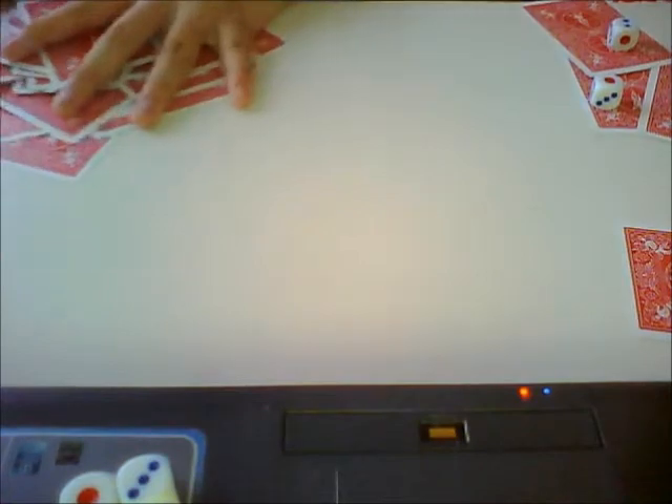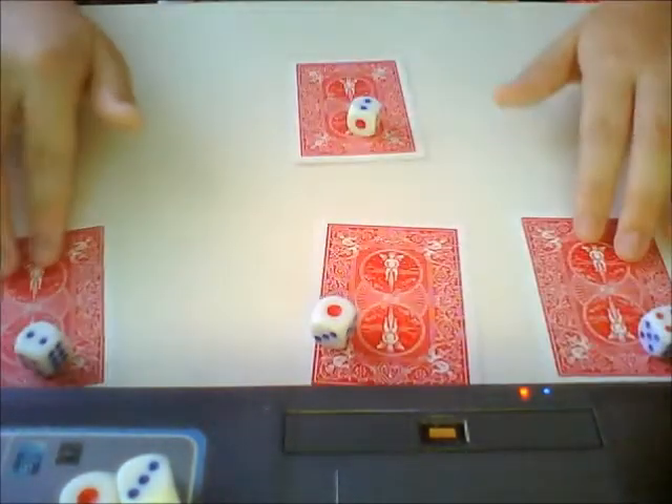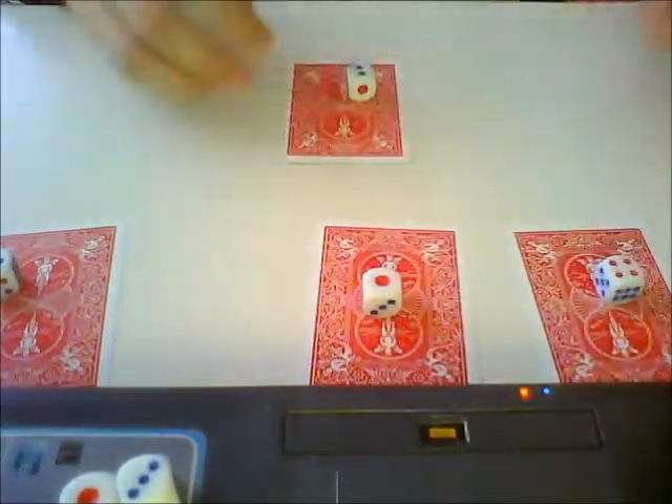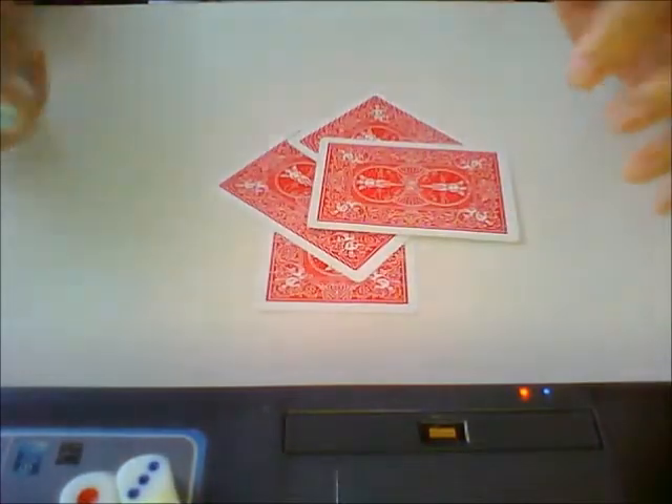We don't need the red cards anymore. They start at 4 cards. What we're going to do is mix these cards again and throw the dice.